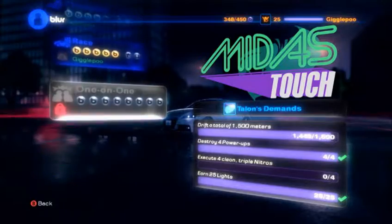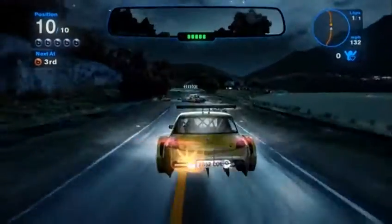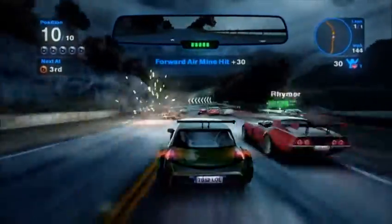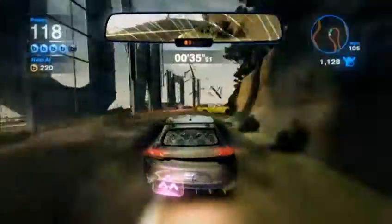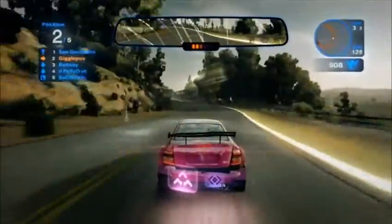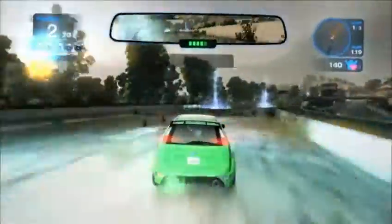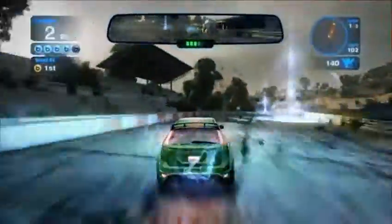To earn the right to face the boss in each section, you must complete a series of objectives. Some of these come from the normal course of driving, such as slamming into drivers with your nitro boost, but others take a bit of strategizing. Knocking someone into the water or maintaining 120 mph for an entire lap are not easy, but just trying to complete these is a lot of fun. And even if you keep failing over and over again, you'll still be rewarded for your troubles.